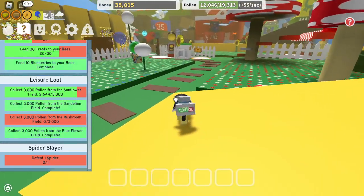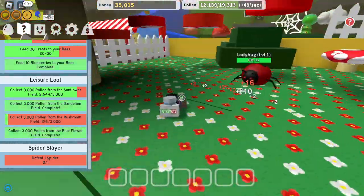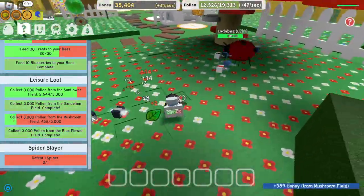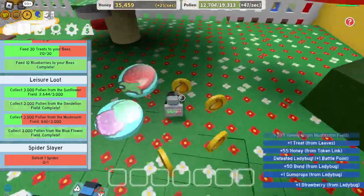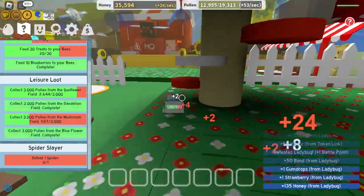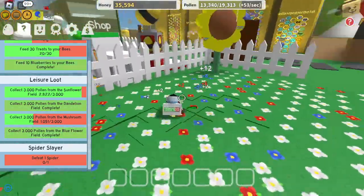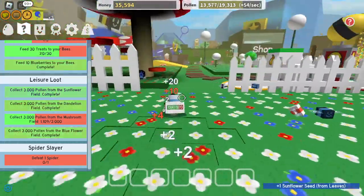I almost forgot the purpose — we were supposed to finish that quest. So here we are in the mushroom. Hopefully they could defeat a ladybug, if it doesn't kill me, with all the pollen I have. Gummies — that's pretty useful. Let's finish the sunflower. This is almost done. There we go.